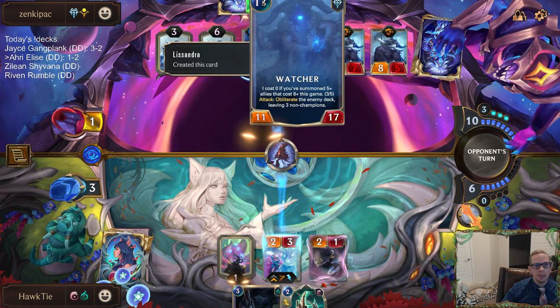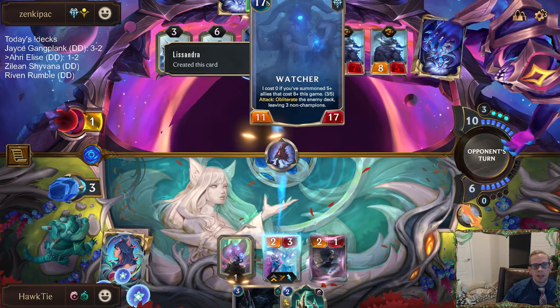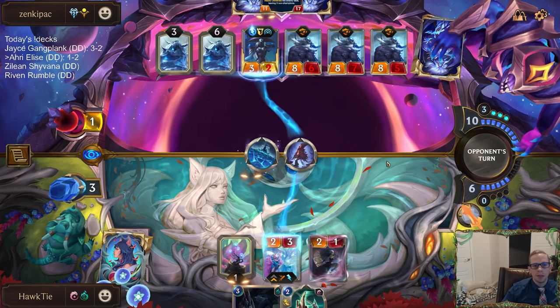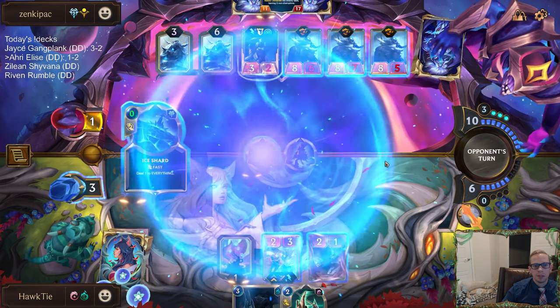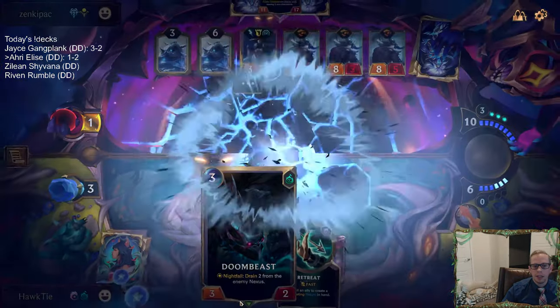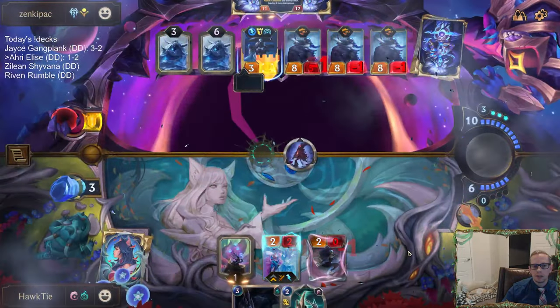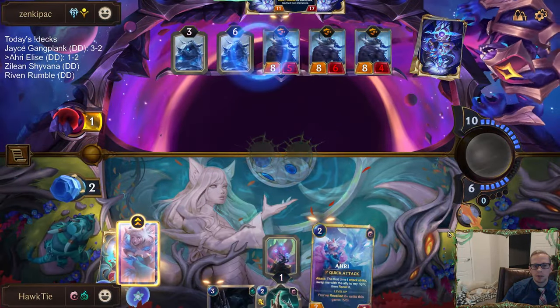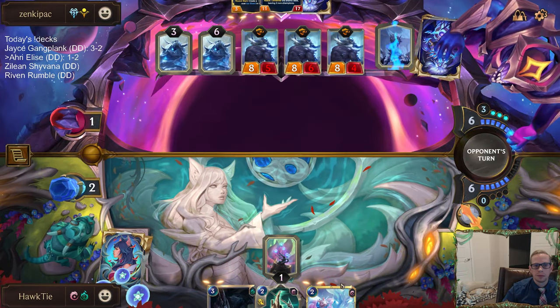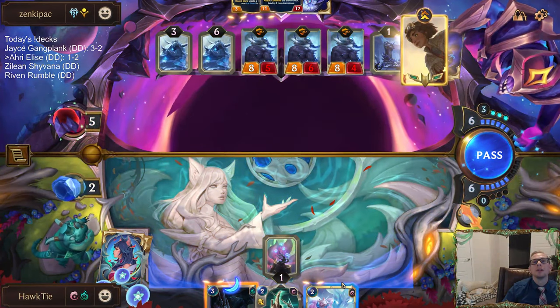Maybe I need to do that in response to Ice Shard — maybe I need to just attack, try to bait out Ice Shard, and then do this in response. Try to have them Ice Shard themselves. As you can see, this is the only spell I can really play first. I guess I could have played Retreat first. Should have attacked first.